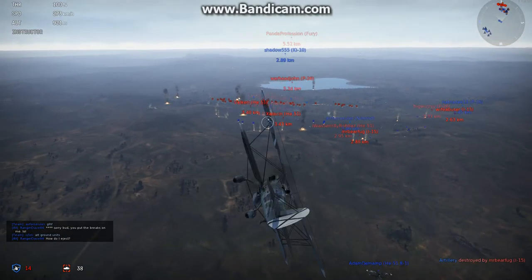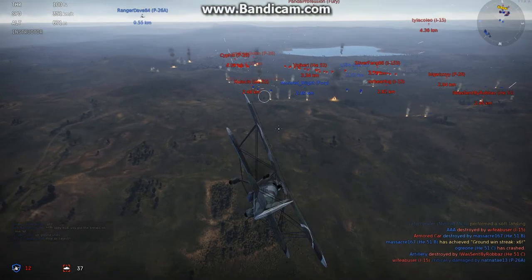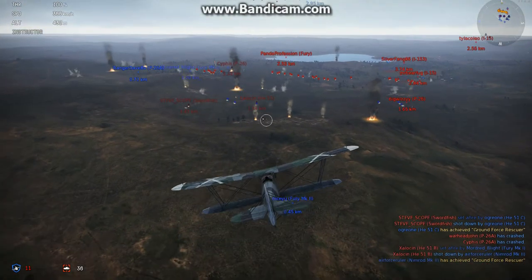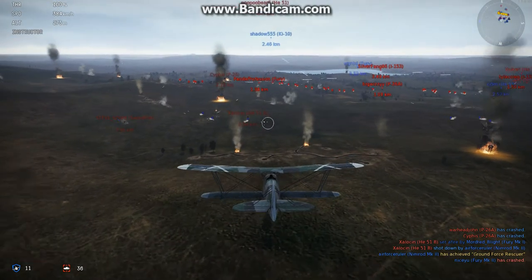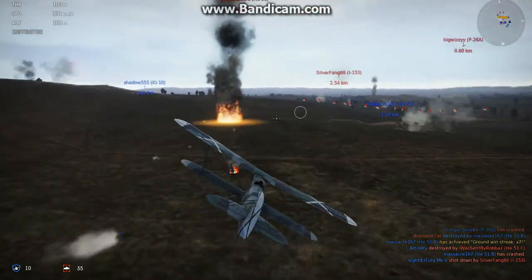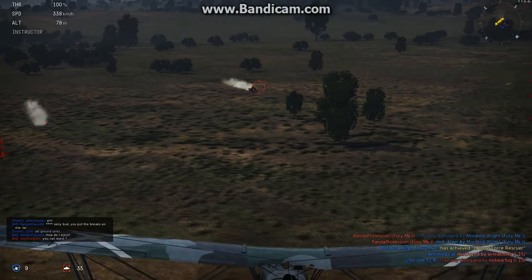Here we are again in the HE-51 B-1. I don't remember its full name, but it's a nice plane, like any other biplane — got those double wings and your normal tail wing. This is actually a better plane than most others I've got, quite frankly. If you disagree, you can say so in the comment section. I think I'm just going to go on the ground assault and destroy some cars.